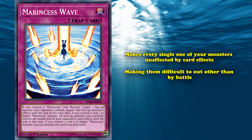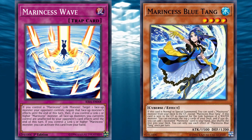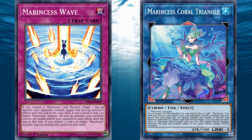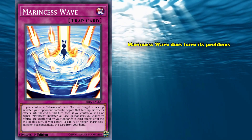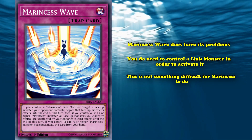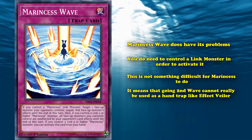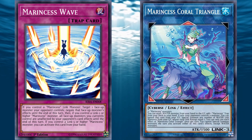In the past, Marinecess Wave had the issue that while it was a very strong form of interruption, it was a card that you either had to draw or hopefully mill using the secondary effect of Marinecess Blue Tang. This meant that finding Wave was often somewhat unreliable. But with the newly revealed Marinecess Coral Triangle, Marinecess Wave can now be searched directly from the deck reliably, making it not just a valuable tool for disruption, but a consistent one as well. Wave is a very powerful archetype tool that's only been made stronger by recent support and has activation requirements that are super easy to fulfill, putting it cleanly at the number 7 spot.